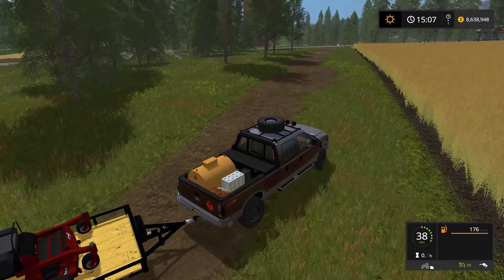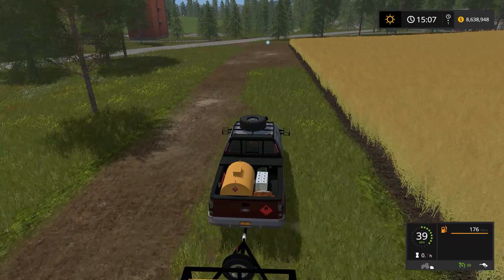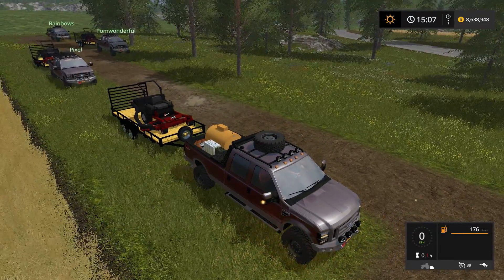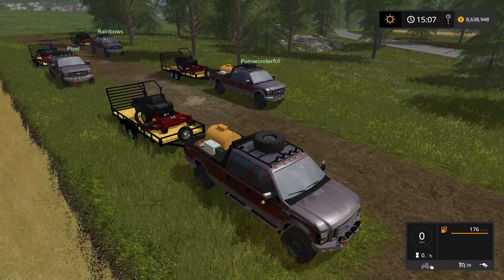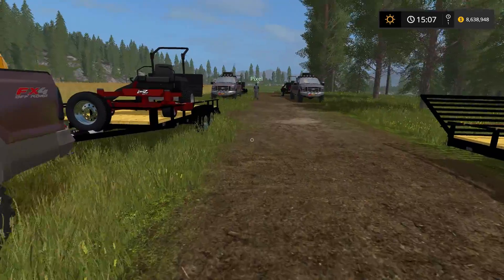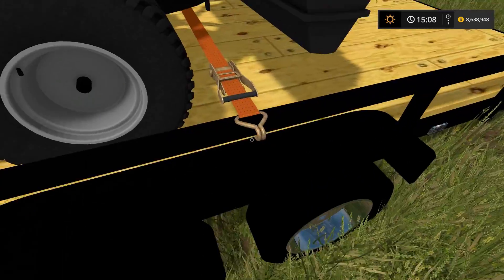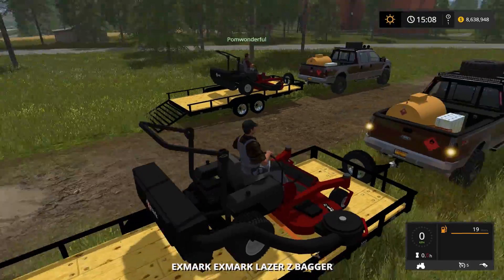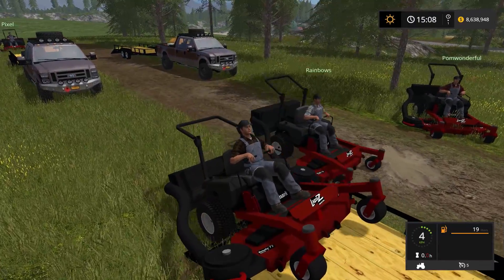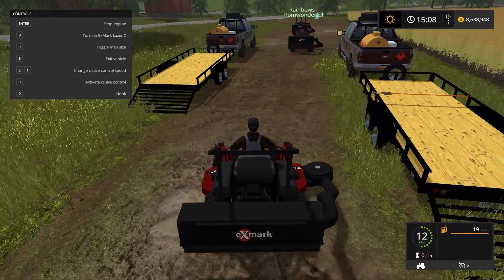All right, fall in line, boys. Excellent — the whole mow crew is here. If two want to park on the left side and two want to park on the right side, we'll stop here. Leave a little extra space for your buddy to unload his truck in front of you. Let's dismount. Make sure you shut off your trucks and undo your straps for your Exmarks. Let's get mowing. These are really nice — I love this mower pack, there's a lot of good variety. Now, you guys remember how to turn on your mower, right? If you need instructions, press F1, and it'll tell you exactly how to toggle through your controls.